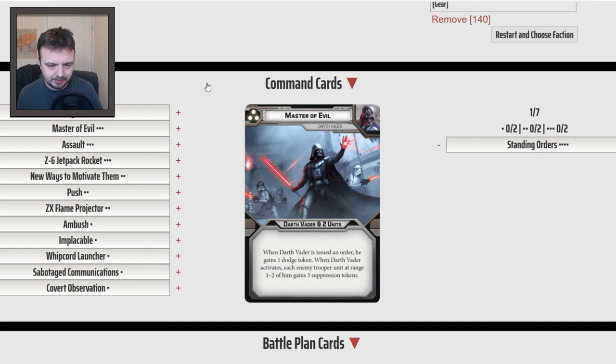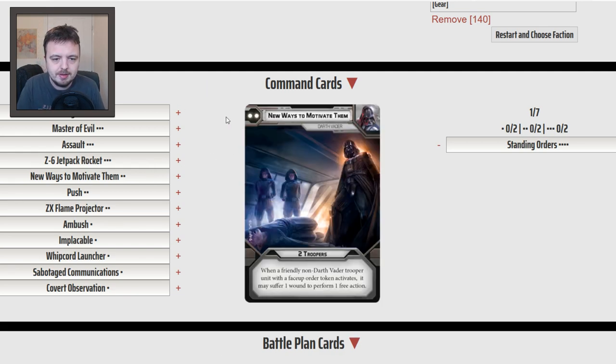This actually won me a game once. I used it in turn 6 — the gentleman I was playing had one unit of troopers on Intercept Transmissions and they ran away from it because I panicked them. Without that I would have lost. Master of Evil: it's one of those cards where it's alright, and it's Darth Vader plus 2 units, so it's still pretty versatile. New Ways to Motivate Them, especially now with Boba — you've got that shenanigan where you can move in, pick up a box, move back, but you do take a wound.